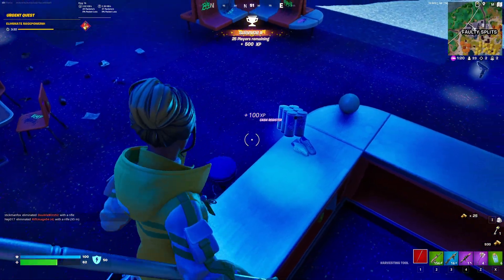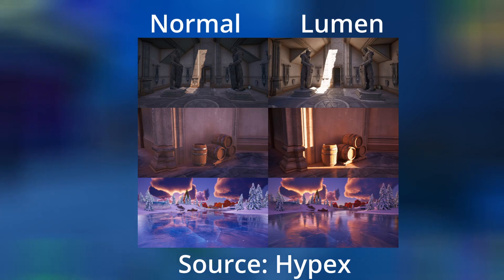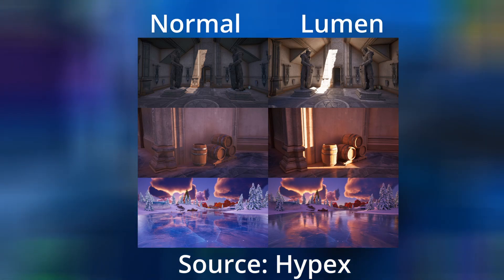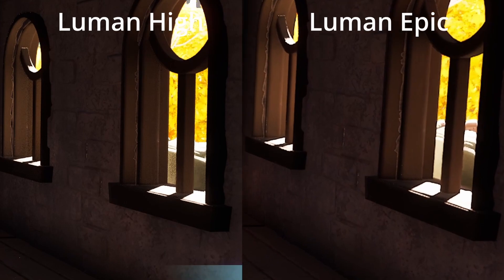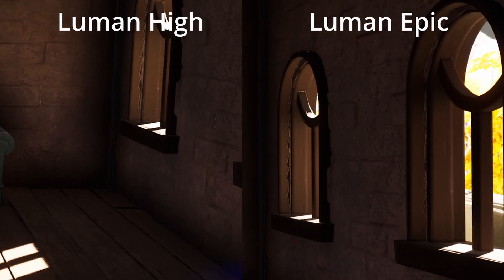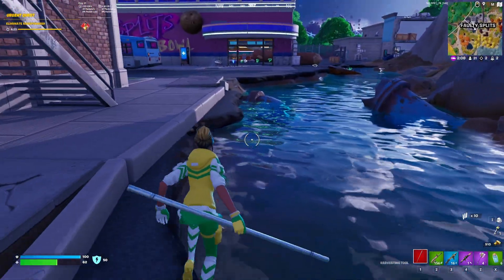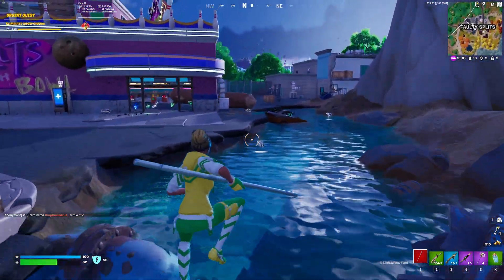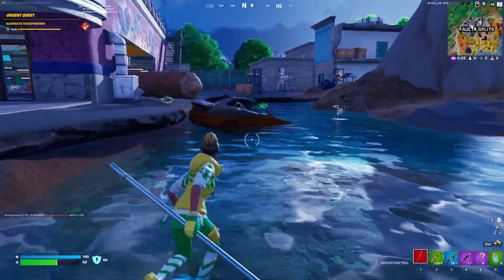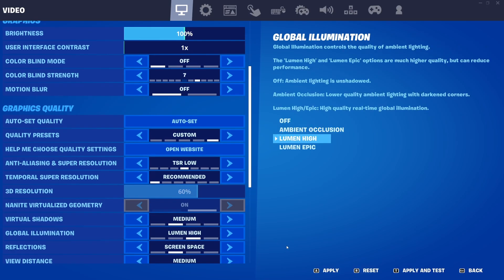For Global Illumination and Reflections, we first have to talk about Lumen. In a nutshell, Lumen replaces the ray tracing we had before and is a software ray tracing that is a much more optimized version of Nvidia's ray tracing. If you love and want to use the new look of Lumen, I would recommend Global Illumination set to Lumen High. From my testing, the difference between Lumen High and Epic is a little shimmer which you'll never notice in-game. For Reflections, set it to Screen Space — Lumen for reflections seems to mainly affect small reflective objects, which means it impacts FPS in city-like areas and is just an unnecessary performance hit, so just set it to Screen Space.